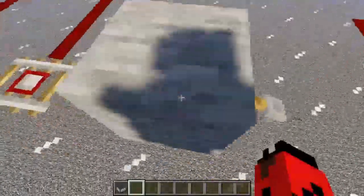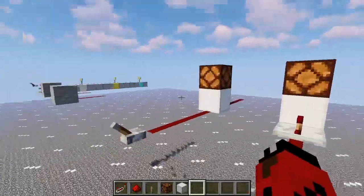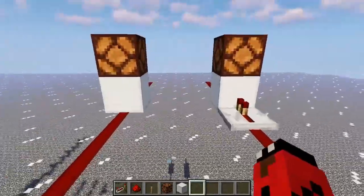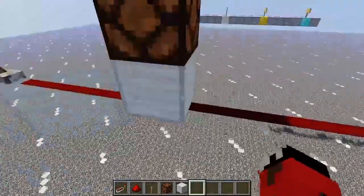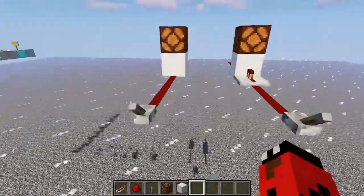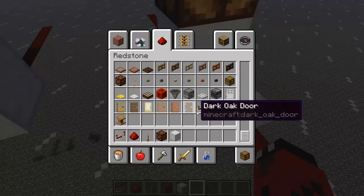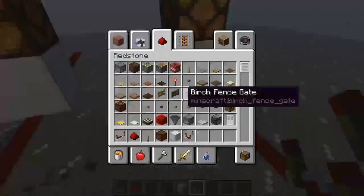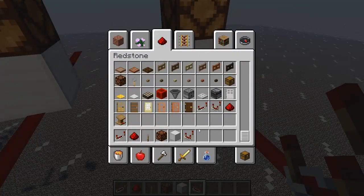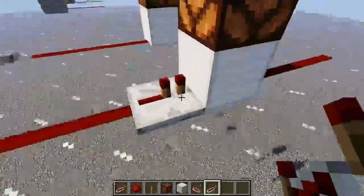Powering a block with redstone. There are many different components, many of them that need to be utilized in different ways, and many of them that can help you make better contraptions. Some of these are things like the repeater and the comparator, which is right here. Right now the comparator is a bit more advanced, so we're going to focus on the repeater.